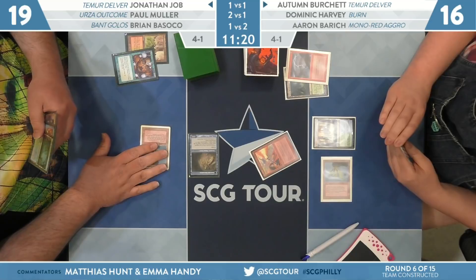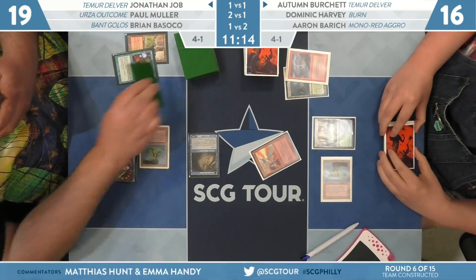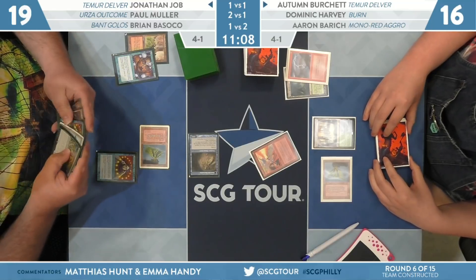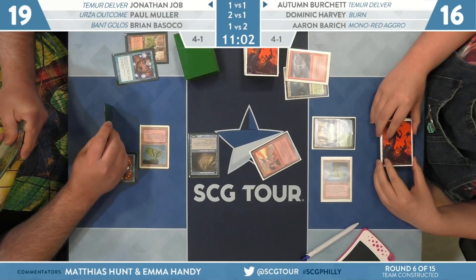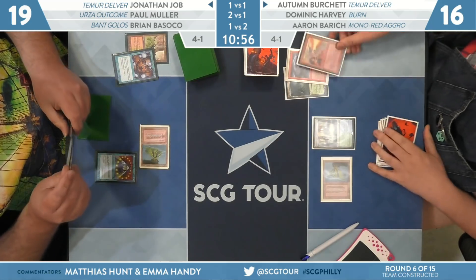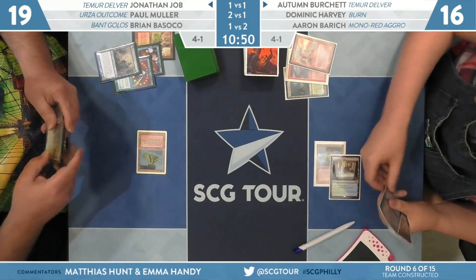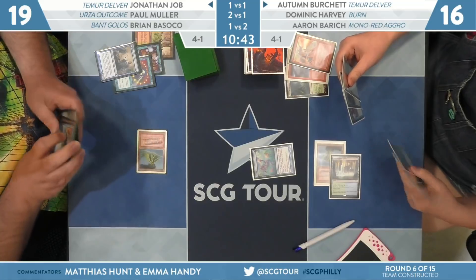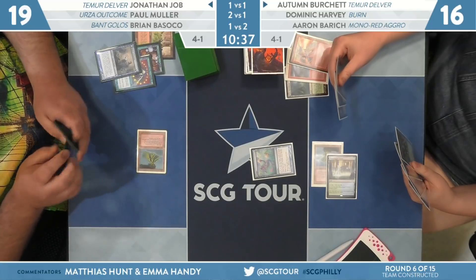Autumn has their own Waterlogged Grove — and that's going to be Pyroblast. This is what we were talking about: Autumn is heavily prioritizing reducing resources, making sure every trade actually happens, playing around Daze by making land drops ahead of time. If things trade, Autumn will have more cards at the end. The Brainstorm from Job is interesting — normally you don't want to do them in spots like these, but the idea is to get Autumn to pull the trigger on a counter spell to pave the way for Wrenn and Six. Post-Brainstorm resolving, the Delver is shot down. Autumn follows up with a Ponder.